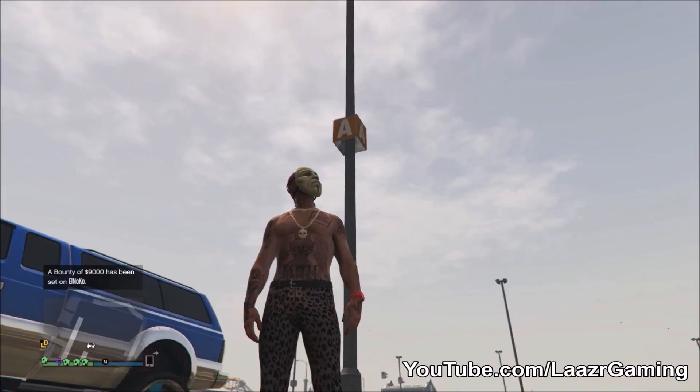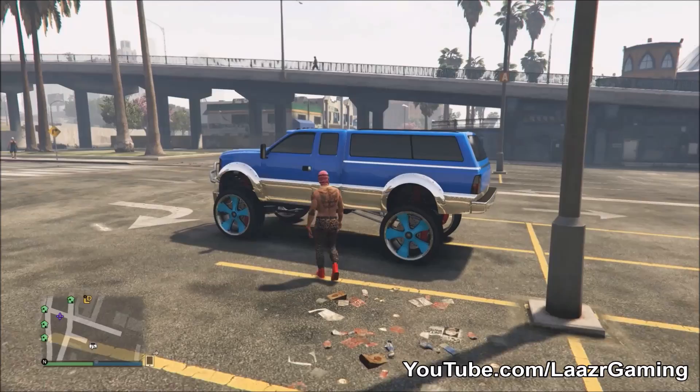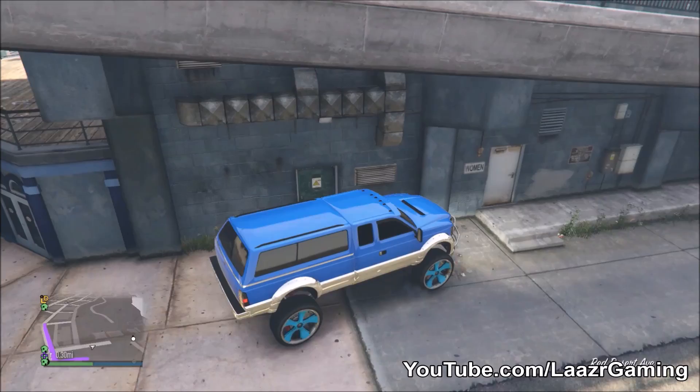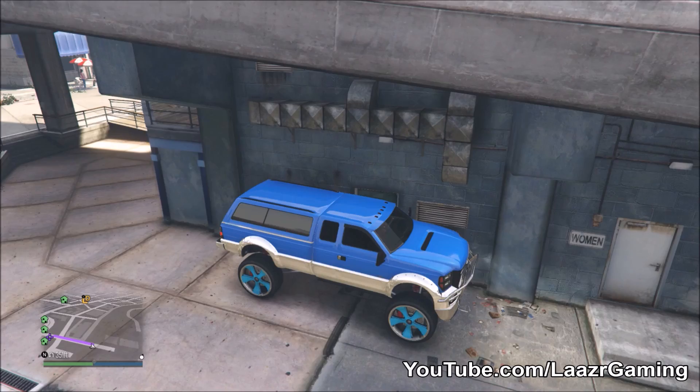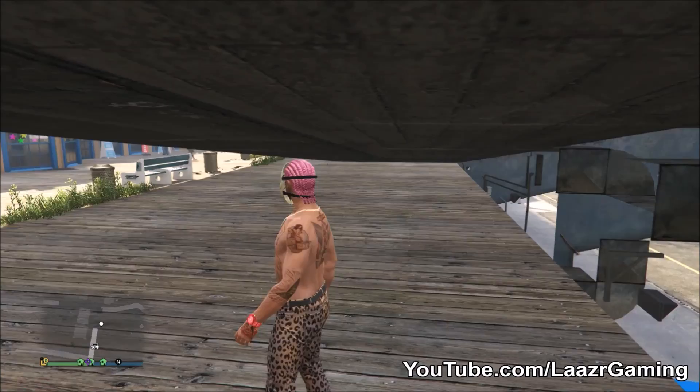Moving on, this is a cool little wall breach glitch located at a very famous location — probably the most popular spot in GTA 5 — and that is the Los Santos Pier. All you guys want to do is get a car of a decent size, drive to the car park on the right side of the pier, park it up against the wall, get on top of the car, and simply jump on top of these little air vents — and bang, straight into the wall breach.